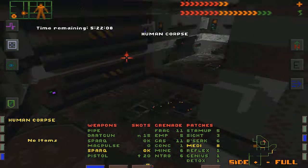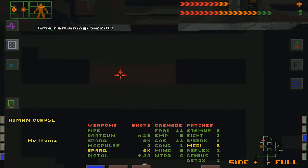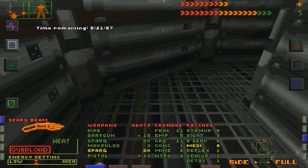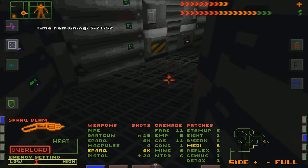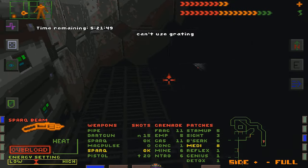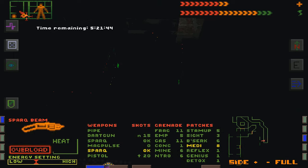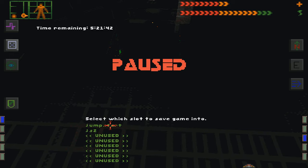Human corpse — doesn't seem to be anything there. There is a ladder — ladders are cool. I think this is where the laser rapier is, but I don't remember. It's down there, and I don't want to go down there — it's sort of a dangerous area. I'm gonna save the game.